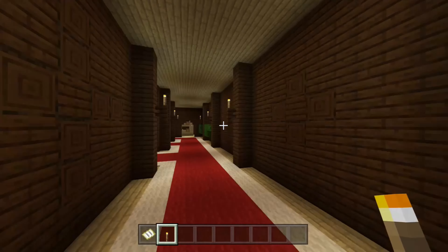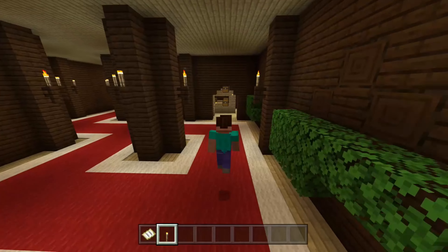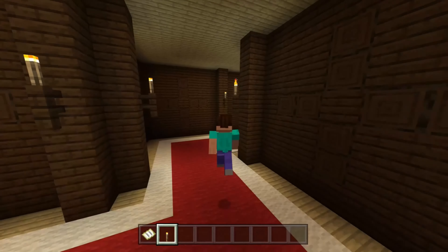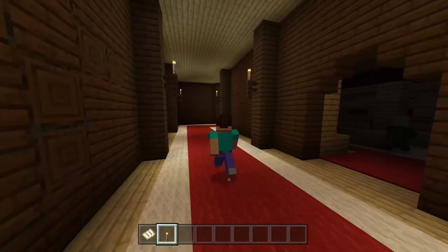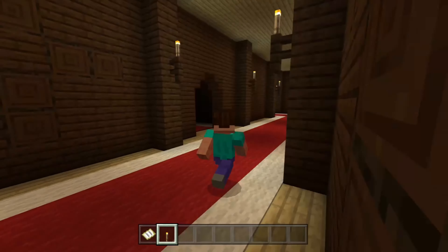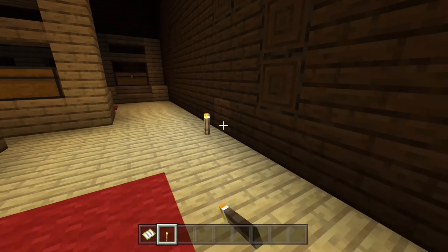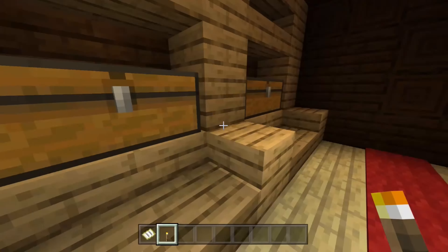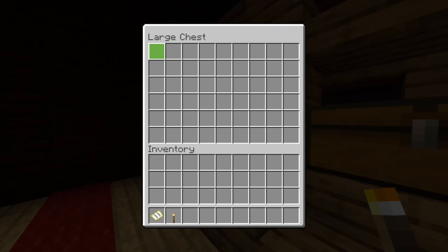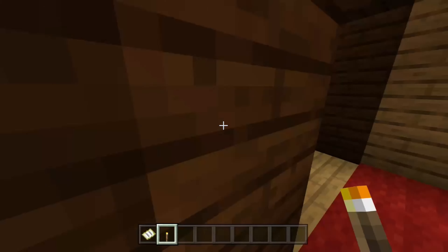Okay, now I went in the wrong direction. Let's go straight up right over here. Running to these rooms — there's a bunch of rooms on the side. So this room right over here, let's go inside. It's the same exact room but its formation is a little bit more different than the other one.